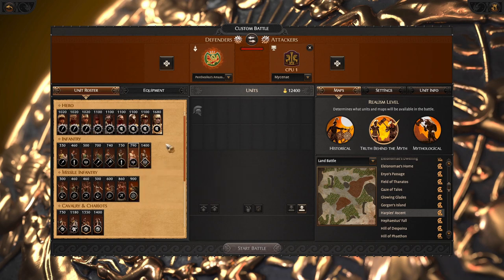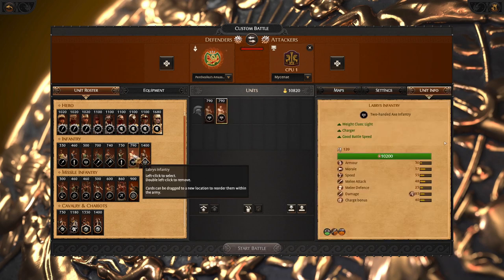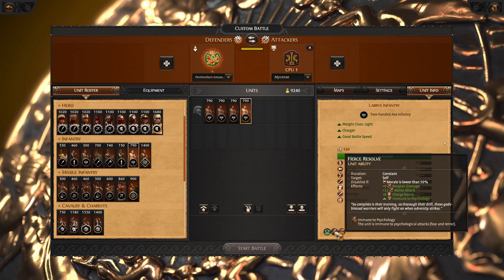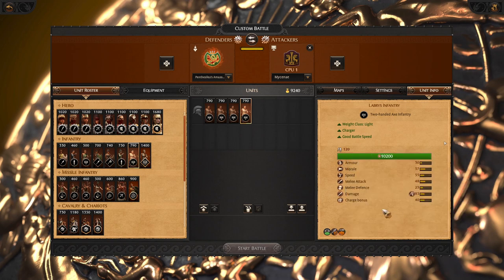To build your army composition, you start with Labris Infantry. This is your most efficient charger unit. It has a lot of charge and Feels Reserve, which will give even more charging bonuses.